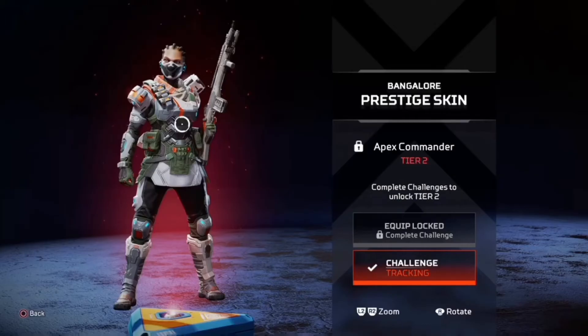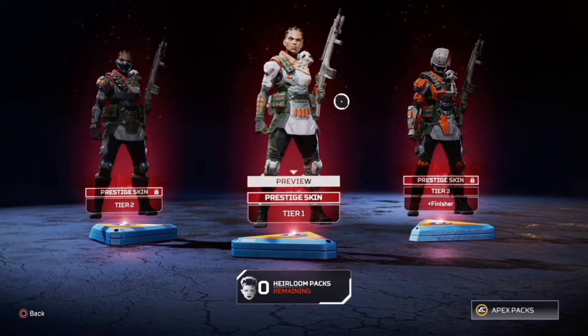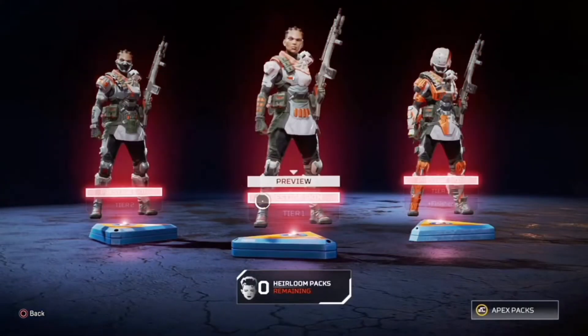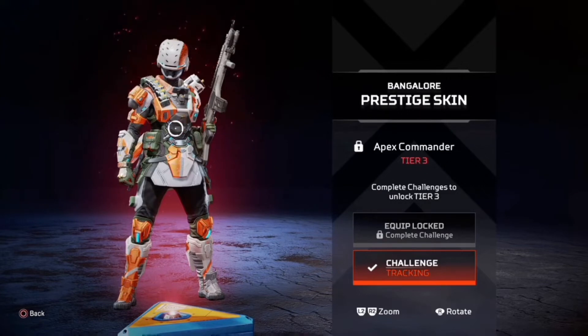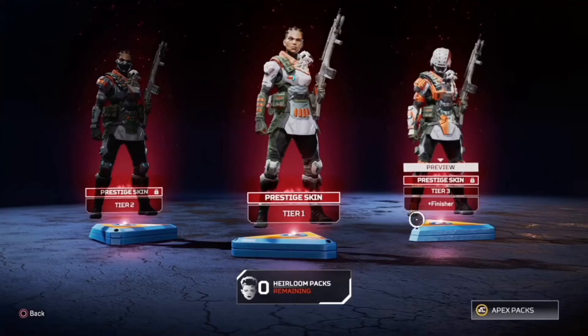So how this works is that it's different tiers - it's like a three-part skin. You get three different skins, but at the very end... so this is the first one, let me equip that. Then you get this one, and then if you complete the challenges - which we're going to find out in a second what they are - then we get this skin with the helmet on, plus a finisher. I get a finisher as well - we did it!